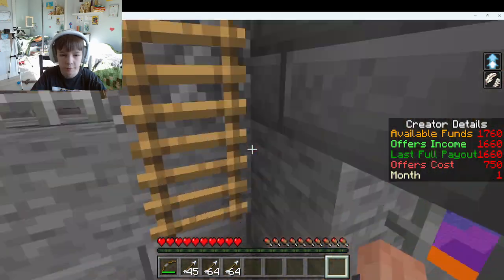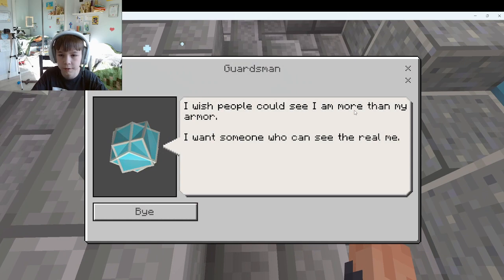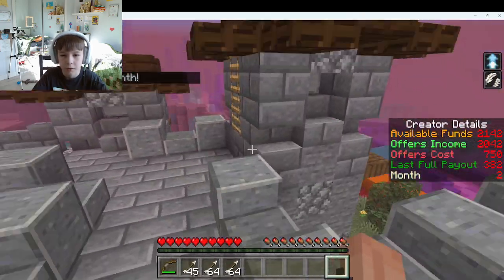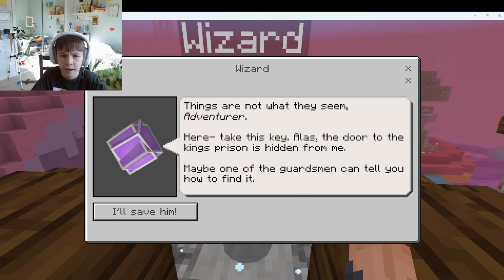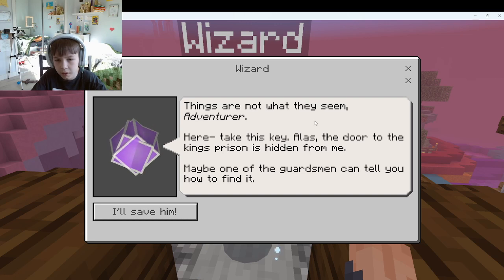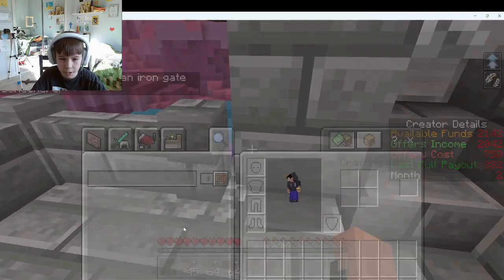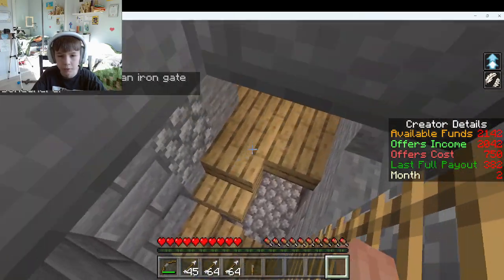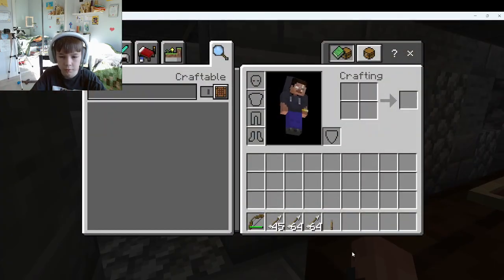I saw a ladder — I wonder what's up there. Now what is up here? A wizard! Things are not what they seem, adventure. Here, take this key. Alas, the door to the king's prison is hidden in front of me. Maybe one of the guardsmen can tell you how to find it. I'll save him! So that's the key. It can be placed on chiseled polished blackstone, meaning I've got to find that block. I think it's over here — chiseled polished blackstone. Is that what it is?